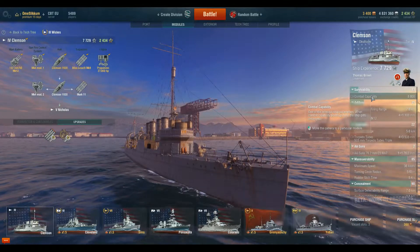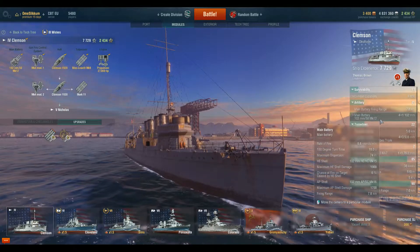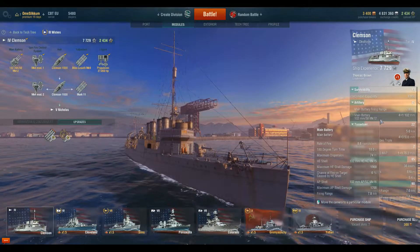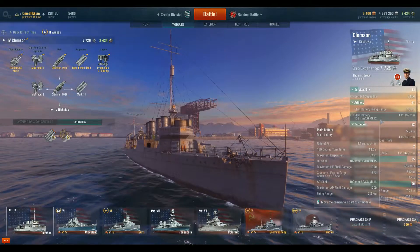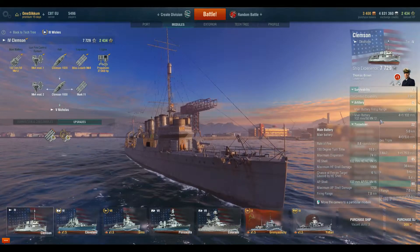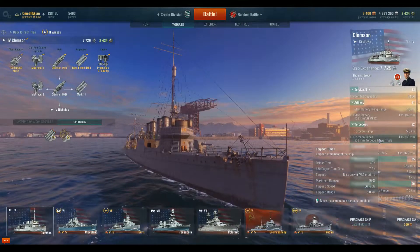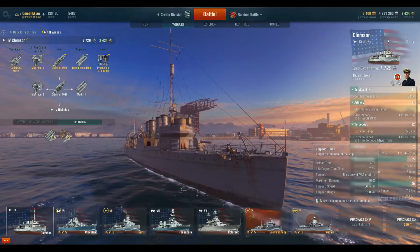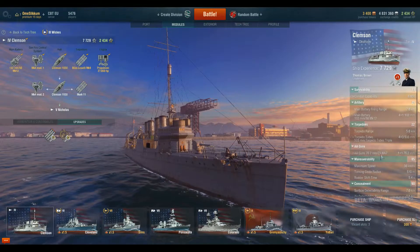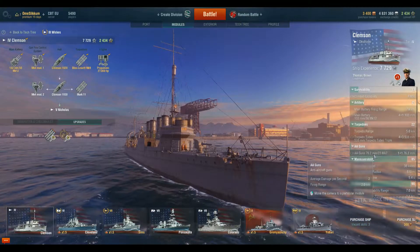Let's take a look at the specs. First of all, you start out with 8,800 hit points — not much, but you are a Tier 4 ship. You have four times 102-millimeter guns that reload in about six seconds, with a range of 7.8 kilometers to start with. The turning speed is pretty quick at 18 seconds side to side. Of course you have torpedoes — those run at 56 knots, have a range of 5 kilometers, and do a maximum damage of almost 10,000 hit points.